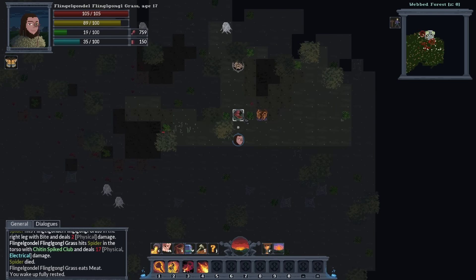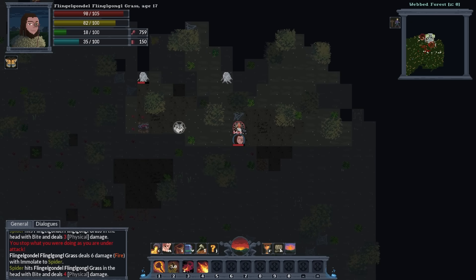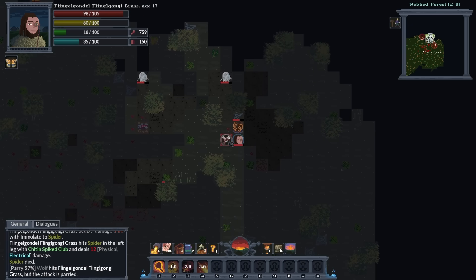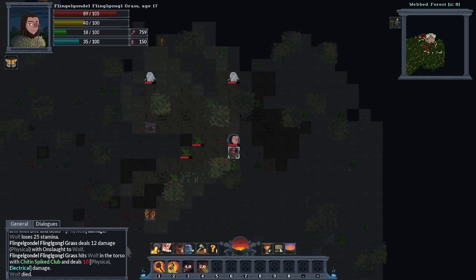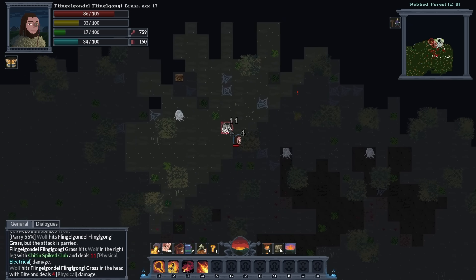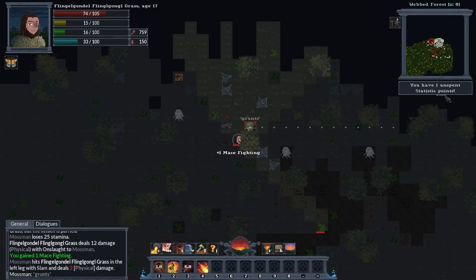It would be kind of sweet to play as some crazy firebender here. Won't there be other types of magic? Water magic? Dirt magic? Rock magic? You could have quite a lot of magic schools. We got more statistic points!